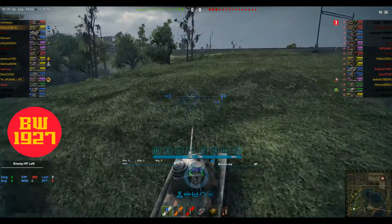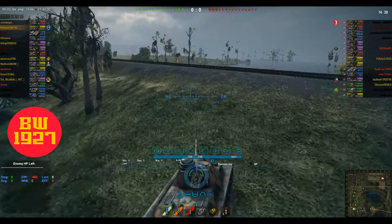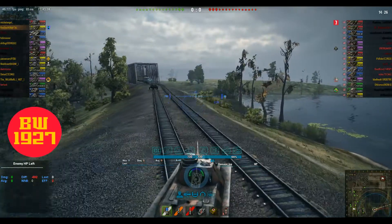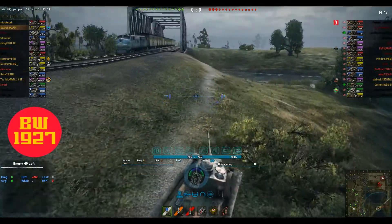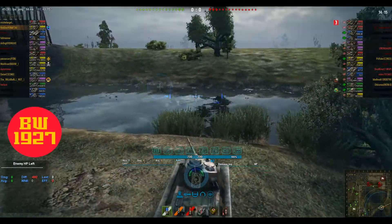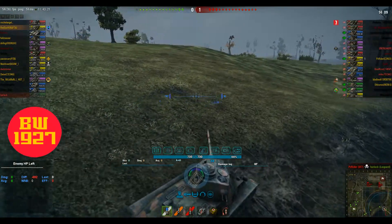It looks like Redswift is actually going down the H line and going over the bridge, trying to spot any tanks that he can possibly spot. He has a couple of tanks with him.